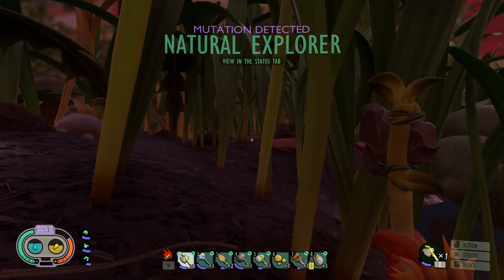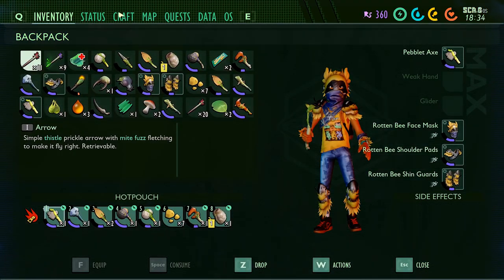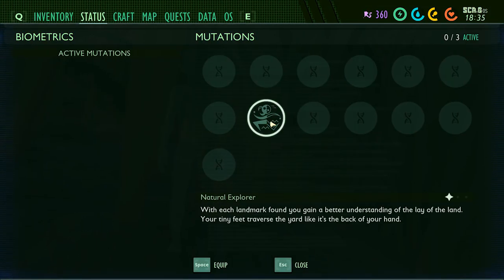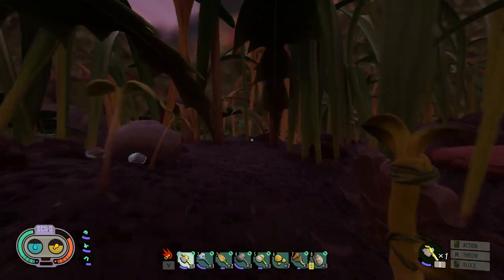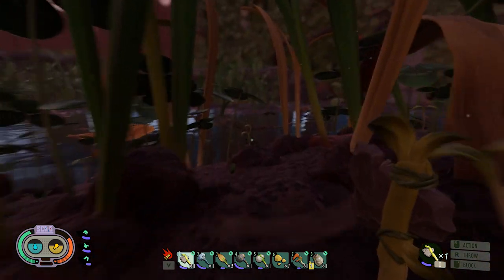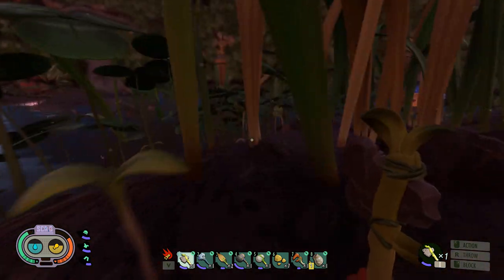Mutation detected: Natural Explorer! Status — equip it. 'With each landmark found, you gain a better understanding of the lay of the land. Your tiny feet traverse the yard like it's the back of your hand.' Not 100% sure what that does for me specifically.